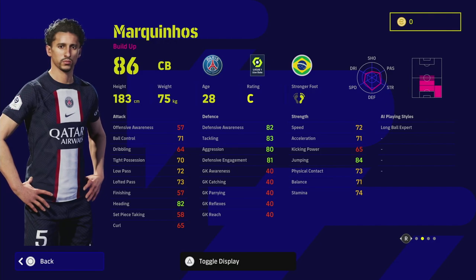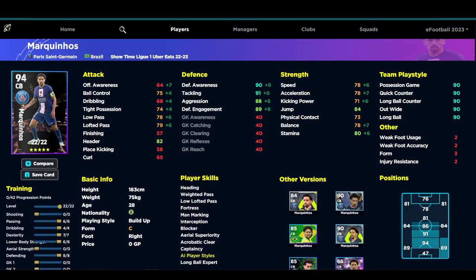Looking at Marquinhos on eFootballDB in the DMF version, we've boosted his dexterity and lower body, improving his balance, speed, acceleration, stamina, and offensive awareness a touch. We still have 8 points into defending, so we've got Defensive Awareness and Tackling above 90, Aggression at 88, and Defensive Engagement at 89. Defensive Engagement is a very important stat - I'd say the most important along with Stamina if you are playing DMF and being aggressive to win the ball back.